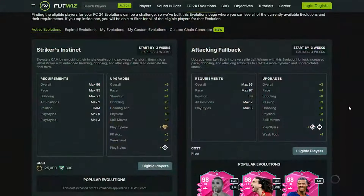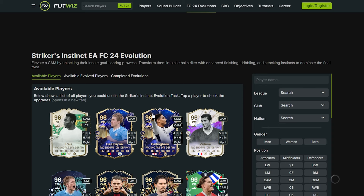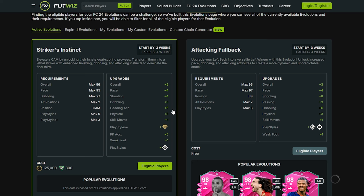If we head over to Footbin and Footwiz, they are going to be the two where we should be able to see most of the players. Straight off the bat you've got Pele, you've got De Bruyne. You are mainly looking for somebody with a triple play style plus and also somebody who doesn't have the finesse shot. The full upgrades are: five overall, four pace, four shooting, three dribbling, five on heading accuracy, three physical, a skill move, weak foot and five free kick accuracy.